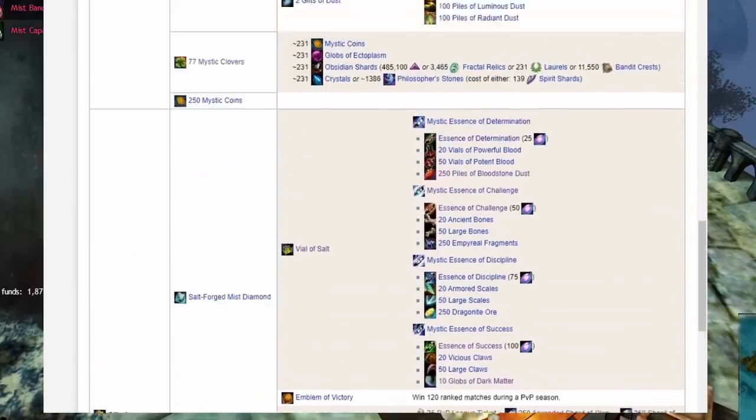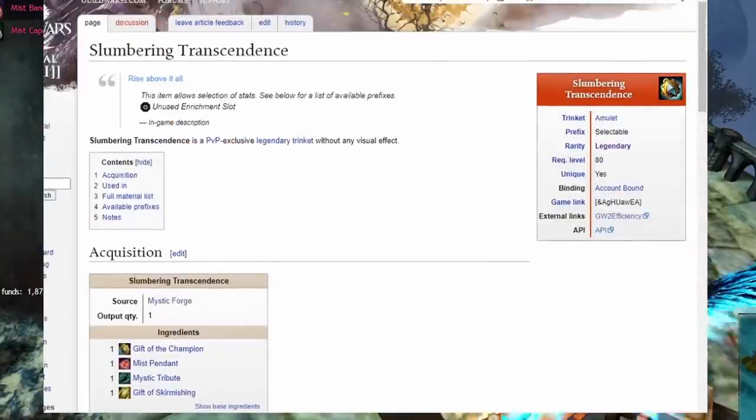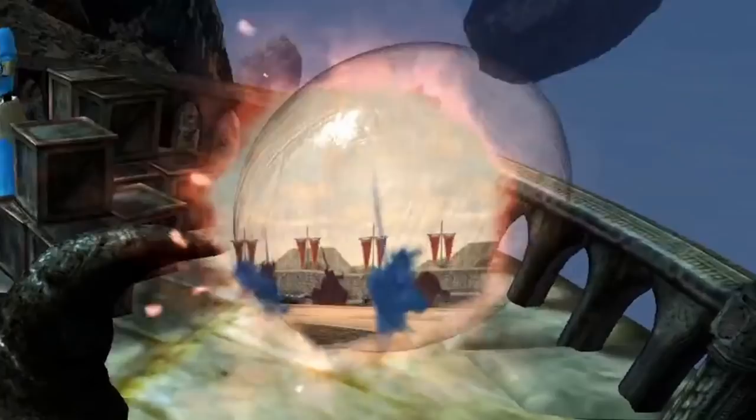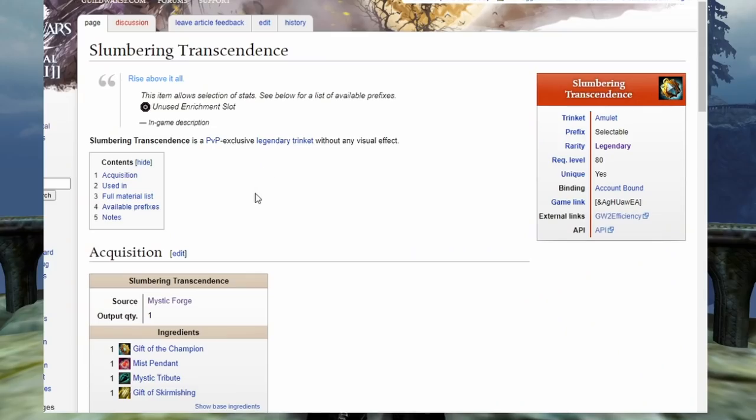Finally, hurl all four of the major items into the Mystic Forge to make Slumbering Transcendence. Now you have two options: you could stop here — you've got a legendary amulet with selectable stats that will work with the legendary armory once it is released. Or you could do one more step to unlock the visuals. If you wish to upgrade Slumbering Transcendence to the full Transcendence, there is one more combination to do.